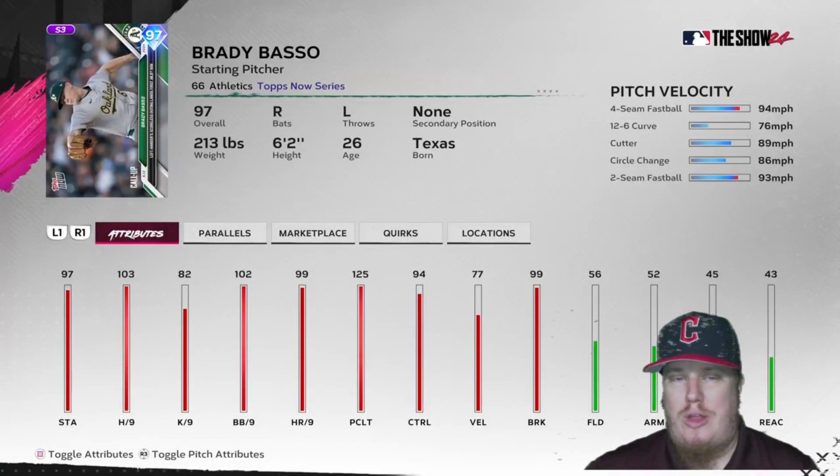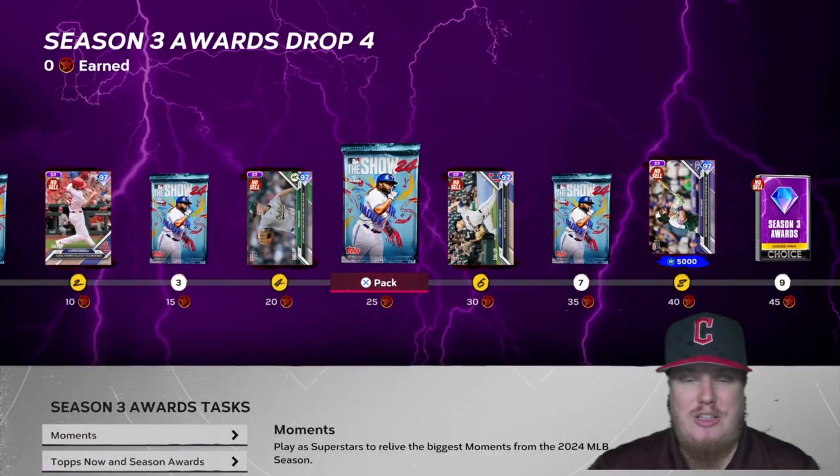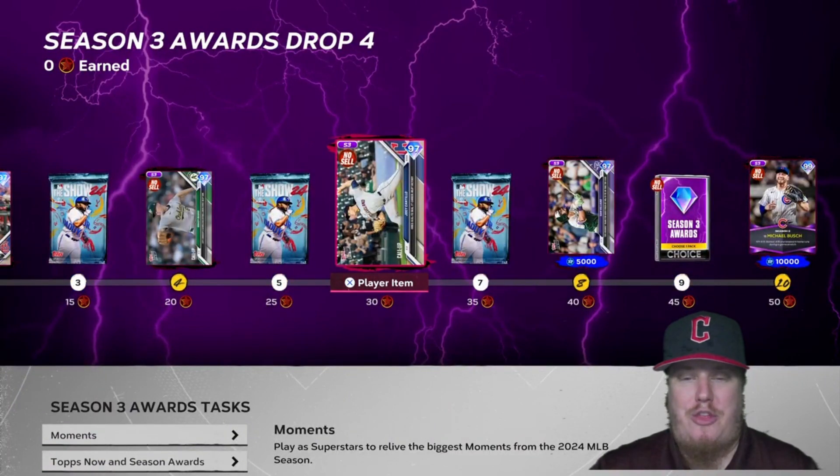At 20 stars is our second player — starting pitcher for the Oakland A's, Brady Basso. The lefty comes in with a fastball, curveball, cutter, changeup, and two-seamer combination — 97 overall card. Beautiful stats: 103 hits per nine, 102 walks per nine, 99 home runs per nine, and pitching clutch at 125. Definitely a pitching item you'll want to keep on your squad.